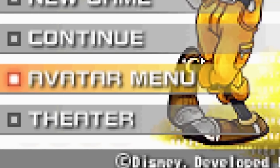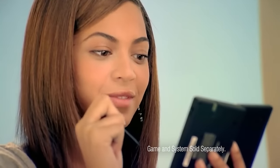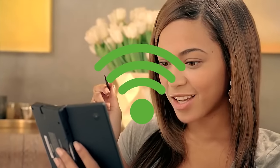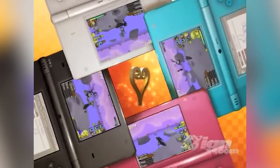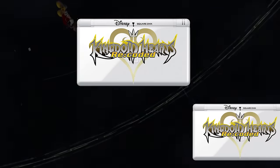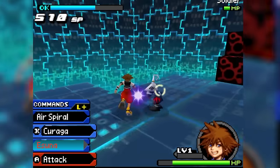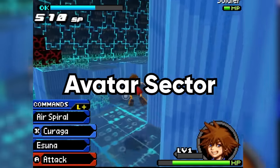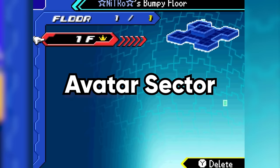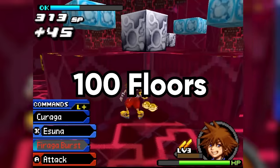Outside of the game's story mode, there is an alternate option on the title screen called Avatar Mode. In Avatar Mode, you're able to customize your own Keyblade wielder through various costumes. Since this was originally a DS game, it used the NFC communication feature. This is the way the DS was able to communicate with other units without needing a wired connection — think about playing Mario Kart DS with your friends. If you were to pass another player with a copy of Kingdom Hearts Re:coded, you could receive a special balloon in the game's tag mode. This would add a floor to the player's avatar sector, which is essentially a giant debug dungeon where the player can unlock up to 100 floors of debug content from other players.